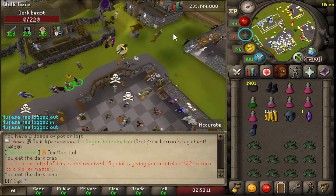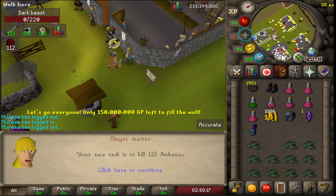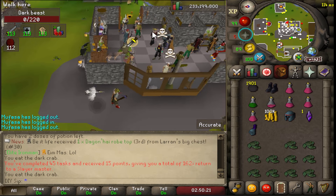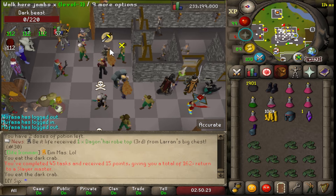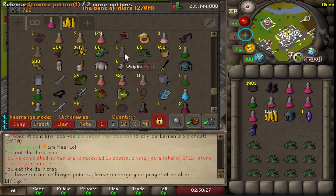Let's get another task and see if it's gonna be a hard one. 112 ranged — that's kind of grindy, so I think I'm gonna go try out some demonic gorillas. The last time we went there we got super lucky but didn't pull a Zenyte drop. Hopefully today the Zenyte will come and we'll make some nice money.